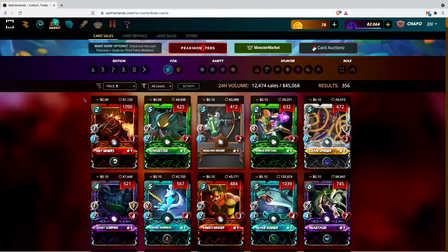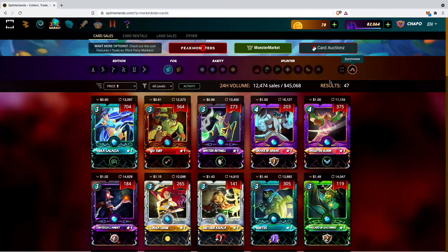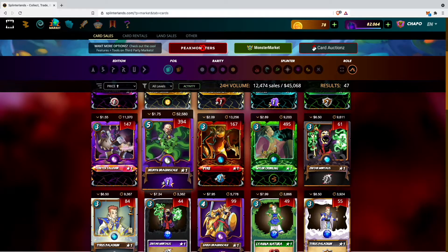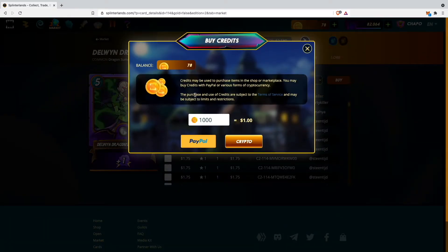I already have a card in mind I want to buy for this video — it's a summoner, and it currently costs $1.75. As you can see, I don't have enough credits or dark energy crystals to buy it, so I'll go ahead and load up my credits.